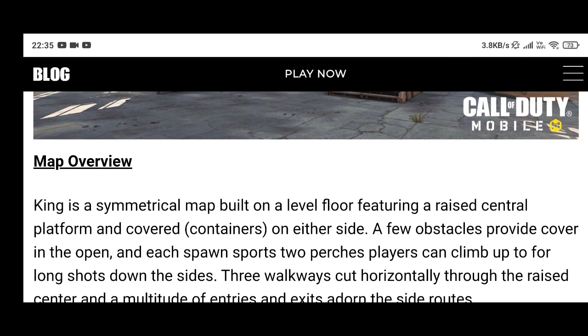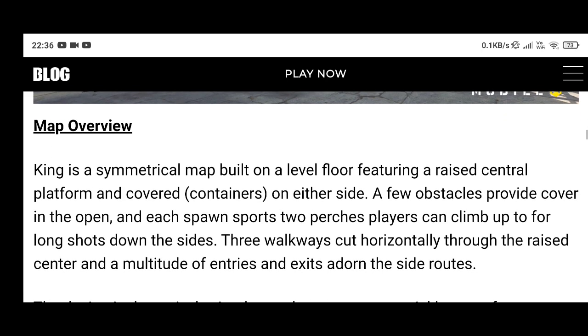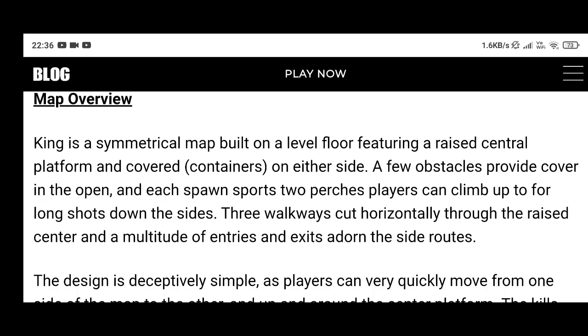Map overview: King is a symmetrical map built on a level floor featuring a raised central platform, covered on either side. A few obstacles provide cover in the open, and each spawn supports two paths players can climb up to for long shots down the sides.